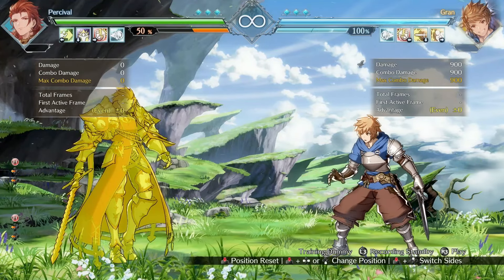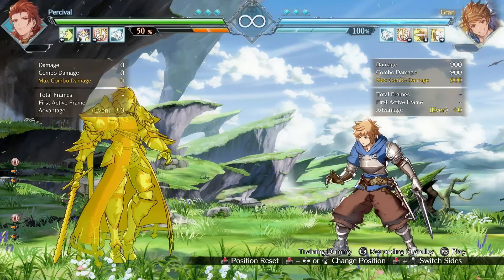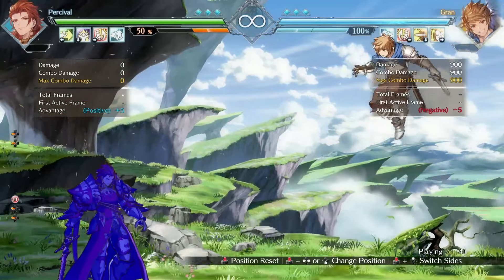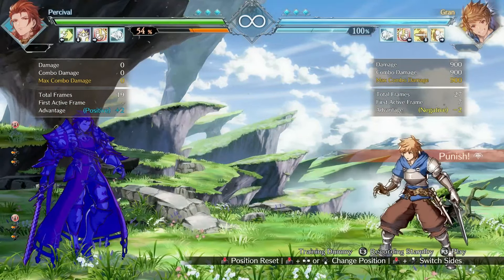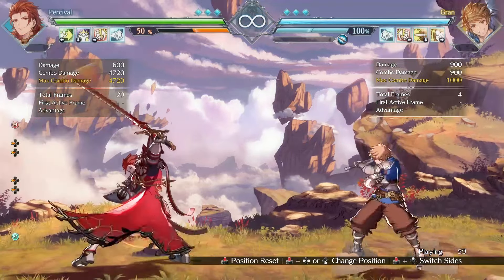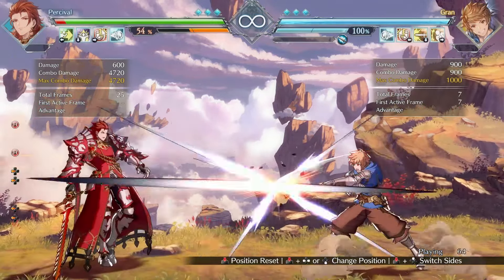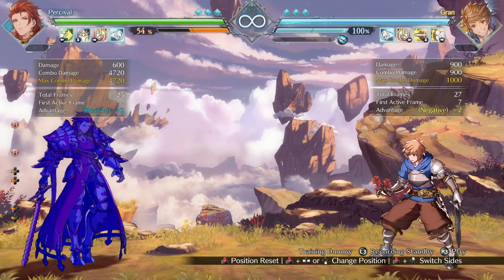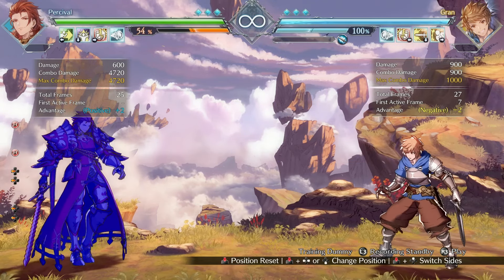The hurt box around Percival's far-standing Heavy Slash now shrinks faster, making it more difficult to punish. Before, you could get timings to whiff punish it. As you can see though, it's only been reduced by a couple of frames, and it's still very likely that you can get a whiff punish on the sword hitbox of this move.